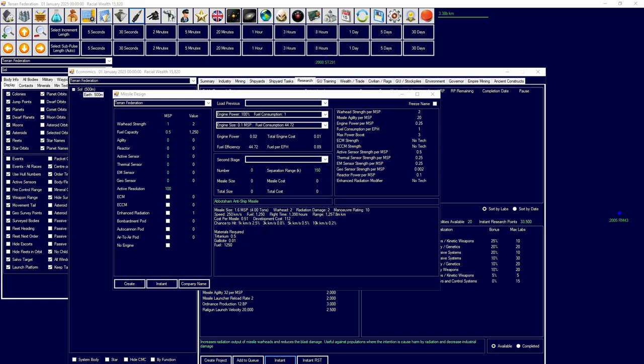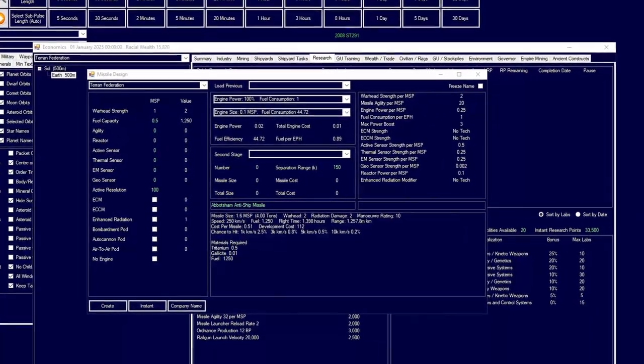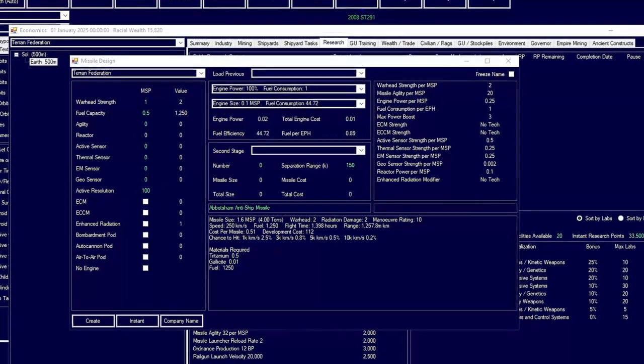You can span these distances from right next to each other to very, very far away by using the capabilities that Steve and the game has provided you through missile design. Missiles, however, also do damage with their warhead strength, but they have additional things like radiation. So we're going to head down through this window, which is where most of the stuff happens for missiles, and explain how this works.